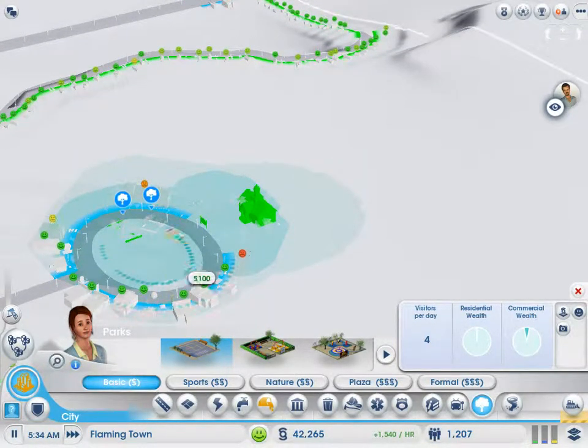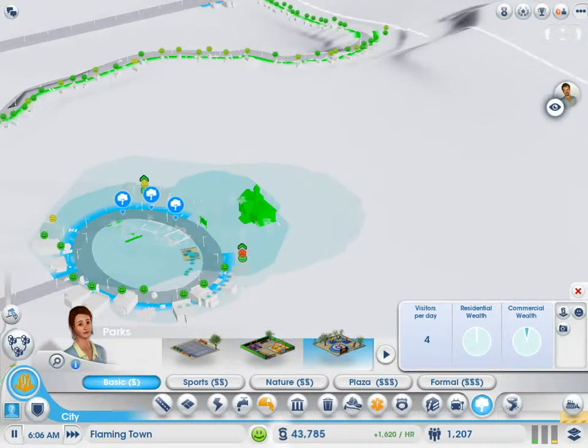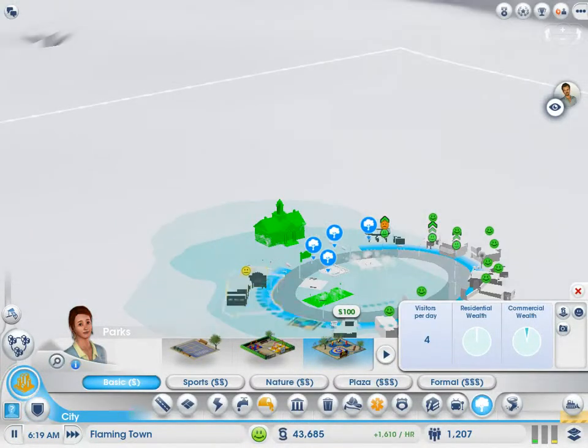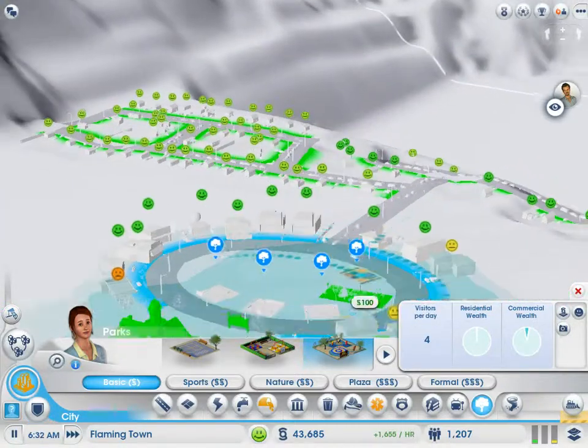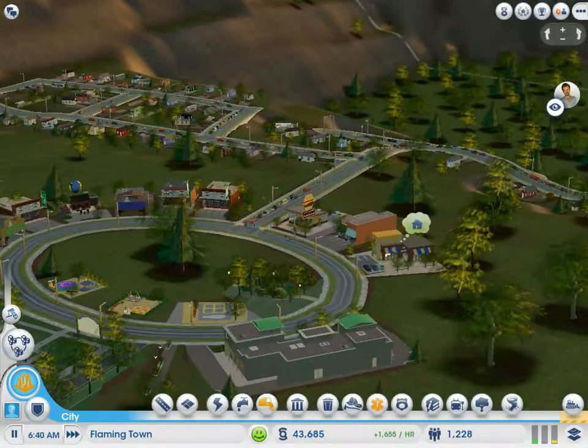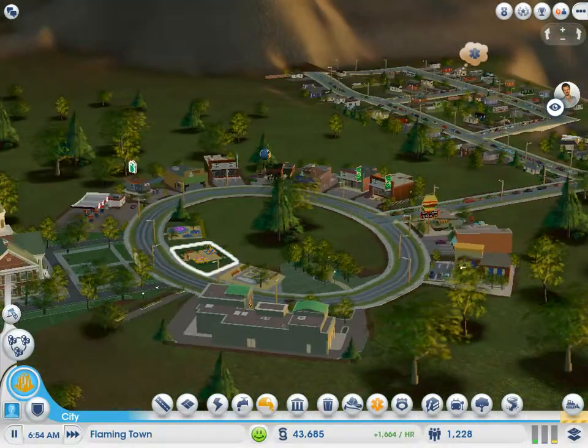We want to make this like the rich part of town where all the rich kids live. So I'm going to put parks around here to make this a rich neighborhood. Plus it's kind of interesting having so many parks in one area, though it's not necessarily the best thing to do — you only really need one park in an area.